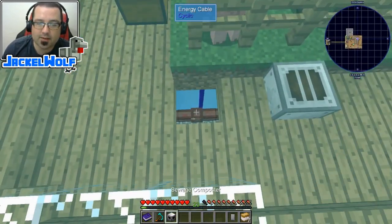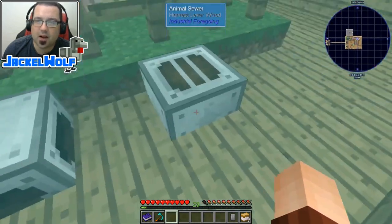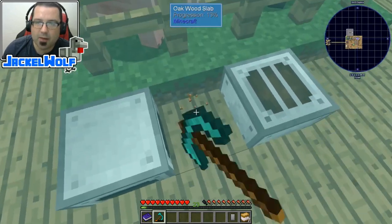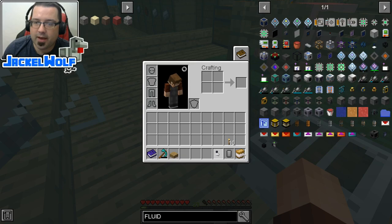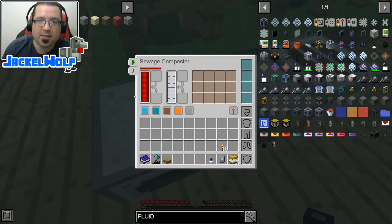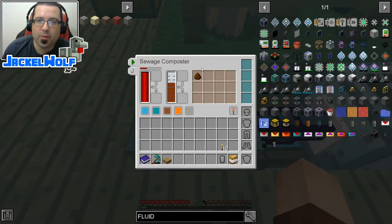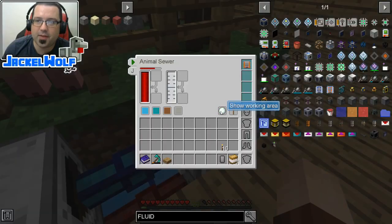We're going to take this sewage composter and place it within distance of the animal sewer — it doesn't make sense to locate it far away. I'm going to break this block here, then go and grab a fluid extraction cable. Because this is powered up, we're going to right-click on that. If we open it up, you can see it's already filling up with sewage and it is turning that sewage into fertilizer really quickly. Let's go turn that off and come back over here.